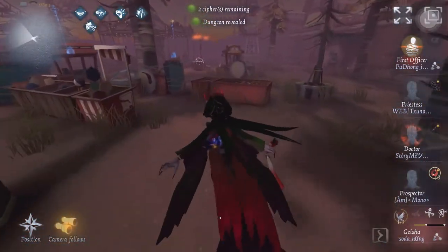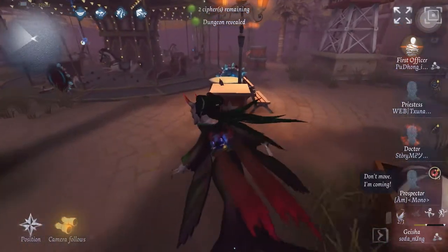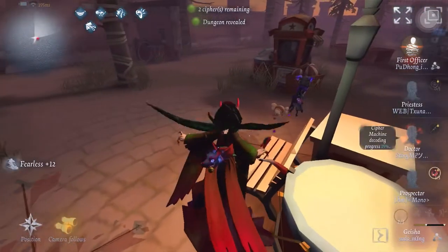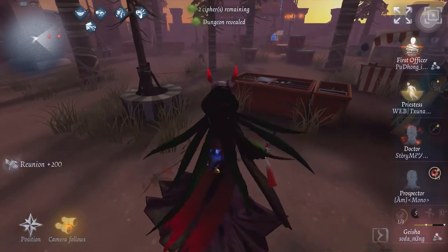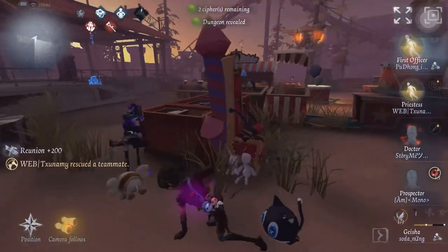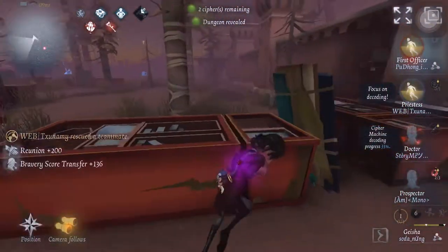So right now my duo, the Priestess, is going to come in for the rescue. Geisha decides to destroy the global portal, gets a hit on the Priestess. So she takes the speed boost and comes in for the rescue. Geisha coming in with the amazing dash — so scary.